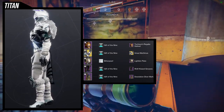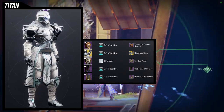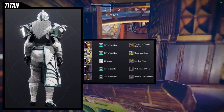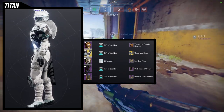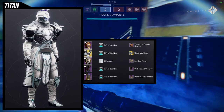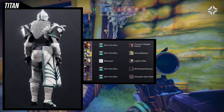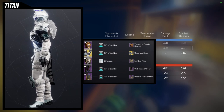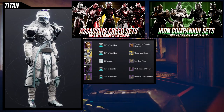For the chest piece, the Red Lichen Plate looks really cool — combining the fur with the arms and the boots, because the Wolf Kiss Greaves also have white fur. The Desolation Diver mark was an easy choice because the Wolf Kiss Greaves has very little coverage on the thighs, so I wanted a mark with a lot of coverage to equal it out. This is a variation inspired by a set I really liked.